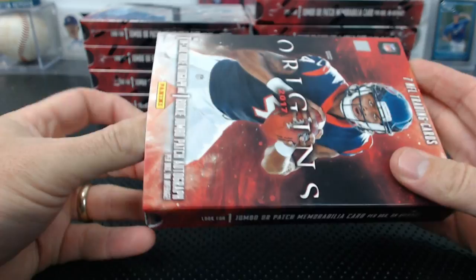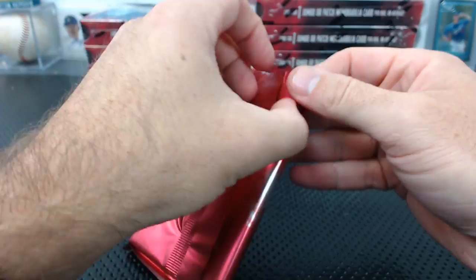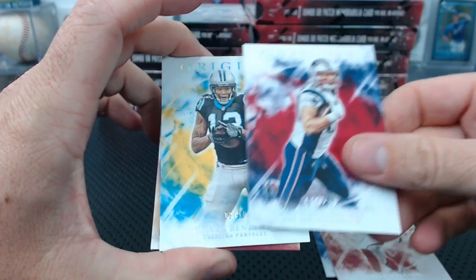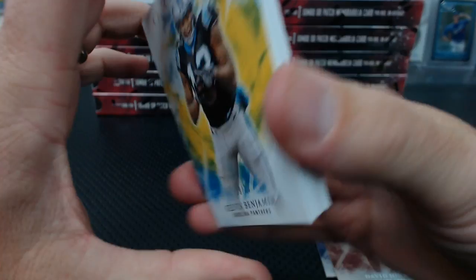Origins is hot — already up like $10 a box. It's only going to go higher. We'll see. Brandon Marshall. Gronk to 299. David Johnson. Kelvin Benjamin to 10 — that's the lowest numbered base parallel we've had. And Joe Mixon — weren't you asking for Joe Mixon? Greg the Egg — there's your Joe Mixon rookie patch auto.